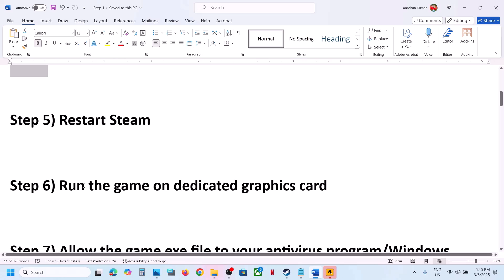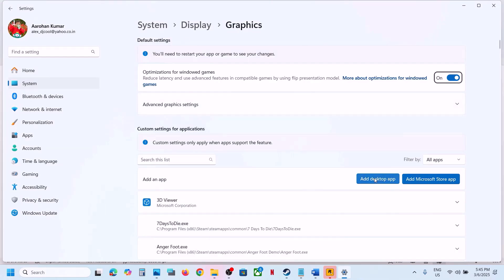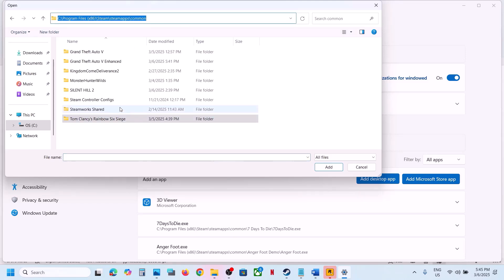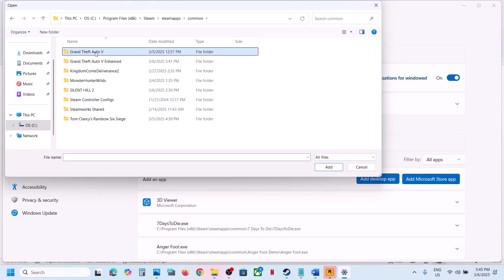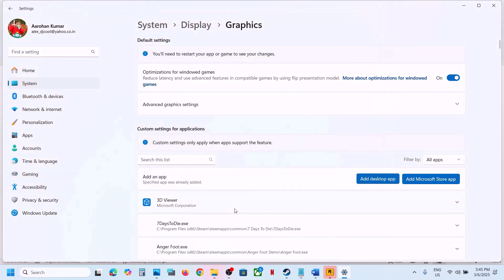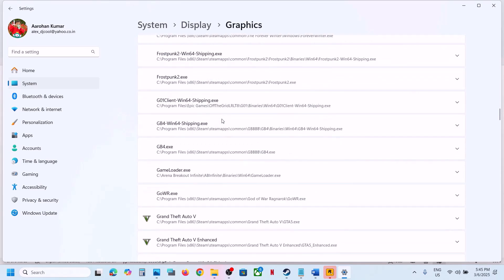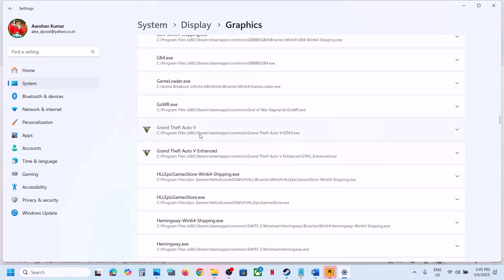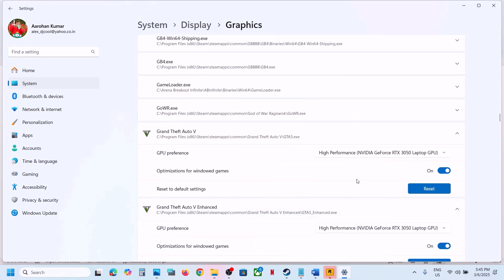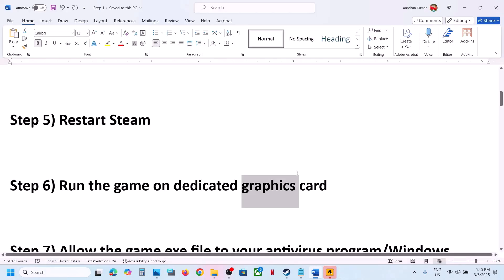The next step is to run the game on the dedicated graphics card. Type 'graphics settings' in the Windows search box, click Graphics Settings, click Add Desktop App, go to the game installation folder, open the game folder, select Enhanced or Legacy, then select the game exe file and click Add. Once added, find the game in the list, click on it, select High Performance — you will see your graphics card listed. Do this for both Enhanced and Legacy, then launch the game and check.